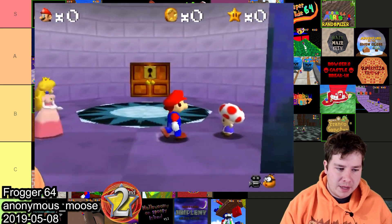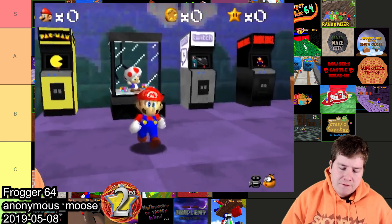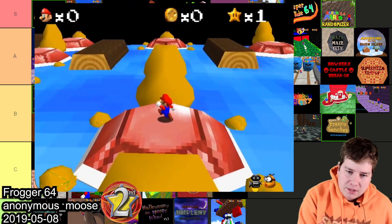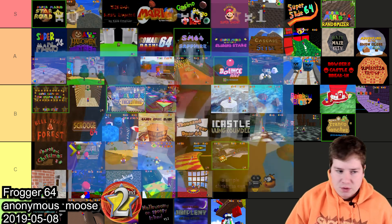Frogger 64 made by Anonymous Moose got second place in the competition. It's a pretty faithful recreation of Frogger with some nice custom objects. I'm obviously getting a bit harsher as time moves on but for 2019 I'm gonna throw this one in B.